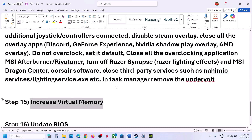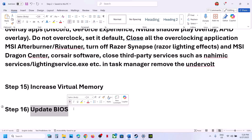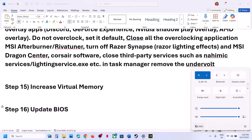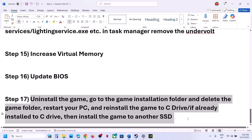Still not working? Update your BIOS. Go to your system manufacturer's website, select your model number, find the latest BIOS, and install it. For laptops, make sure battery is above 10% and the AC adapter is connected. During the BIOS update the system will restart — do not unplug the power cable. After the BIOS update, log in and launch the game.